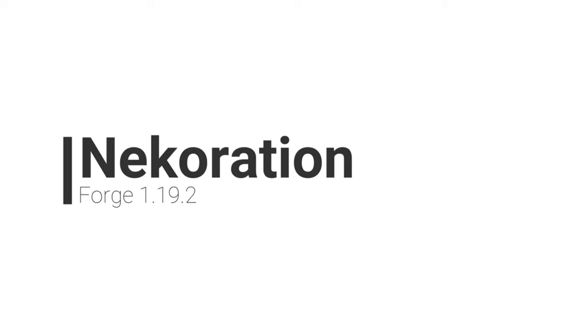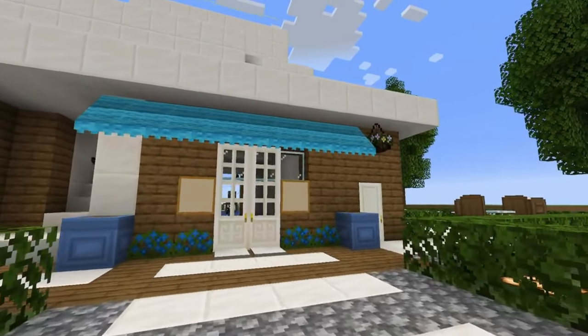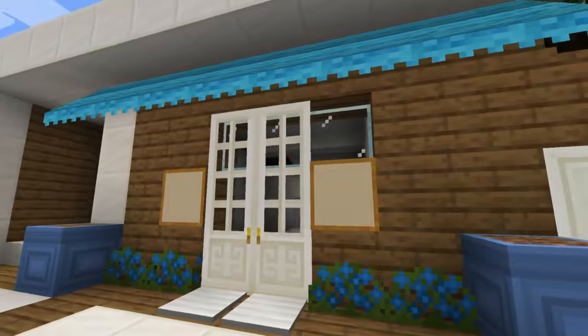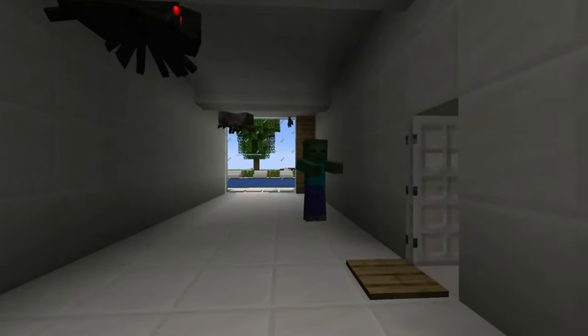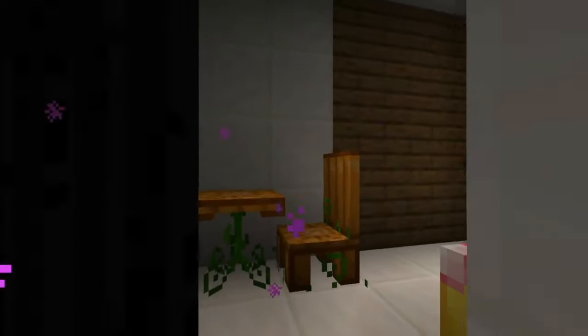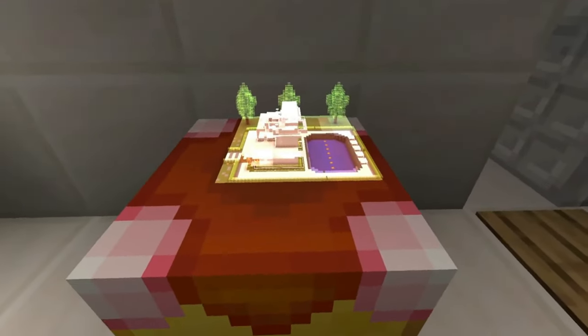NECORATION is a Forge mod for decorative items that offers a wide choice for building and creating. A lot of the blocks within this mod can also be dyed different colours using the vanilla dye items. A lot of the models automatically connect to each other without the need for any connected texture mods, which is pretty impressive, adapting to blocks adjacent to them.